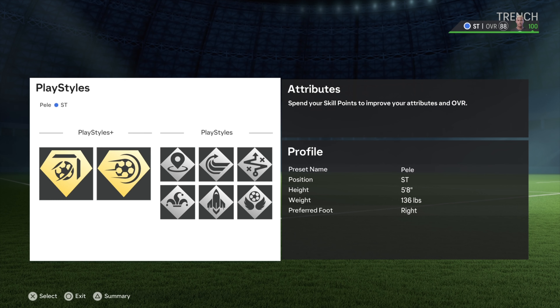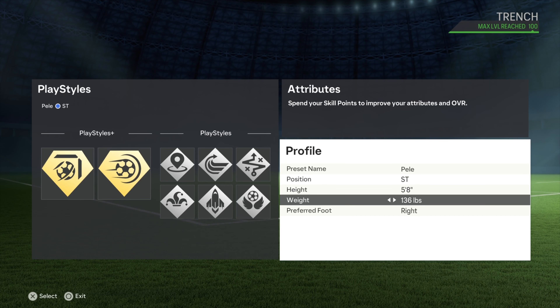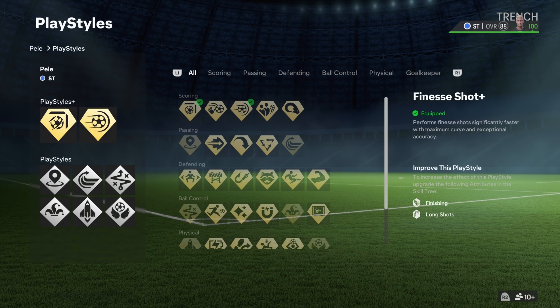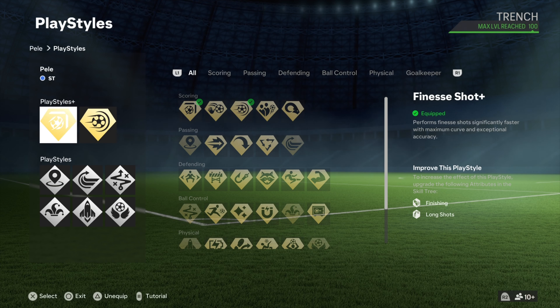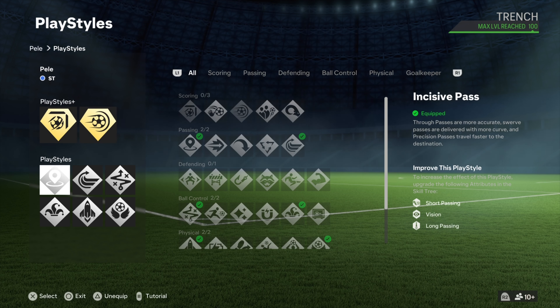Welcome back to the channel guys. This one I'm giving y'all the Pelé build, trying to match as much as possible with the icon card. It's a striker, 5'8", 836 pounds, right foot — a clinical striker. The first two play styles are the two most toxic finishing play styles for his build: power shot and finish shot, which is just placing the ball in the bottom corner.